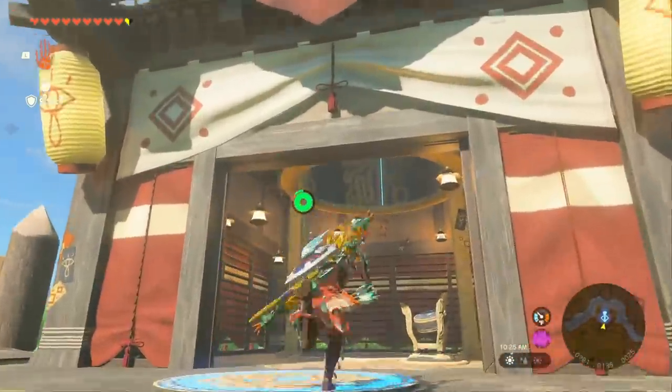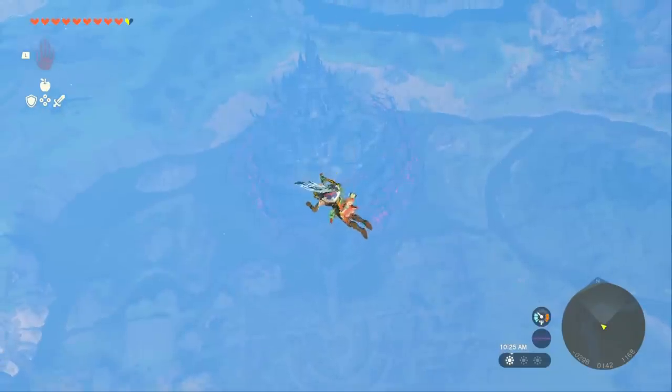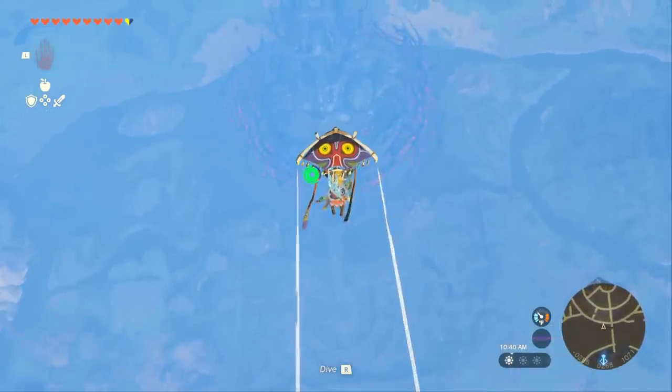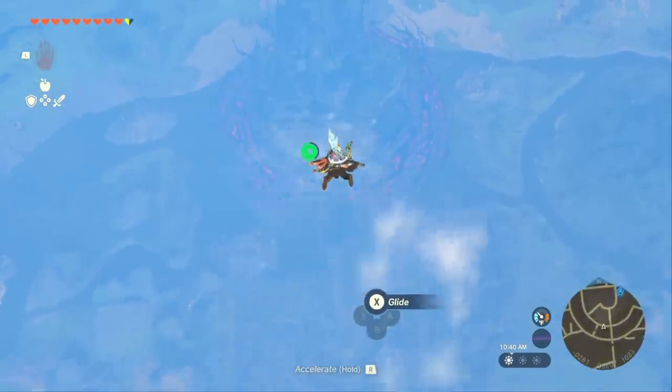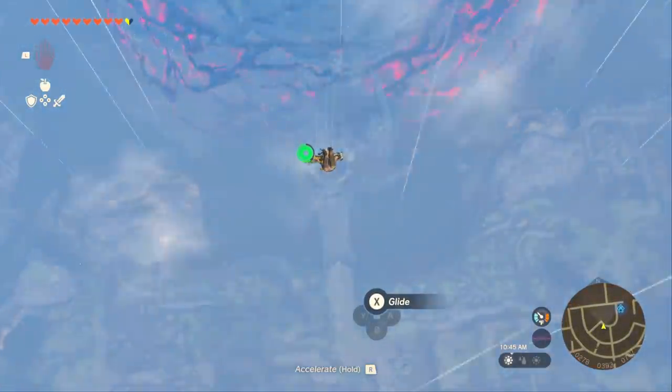Head over to the Lookout Skyview Tower and we're going to launch ourselves out of it. You're going to want to make sure to activate the glider as fast as possible. We're not directly going for Hyrule Castle this time. And if you don't make it all the way with the stamina that you have, do not use the Endura Carrot yet — we're going to need that later.